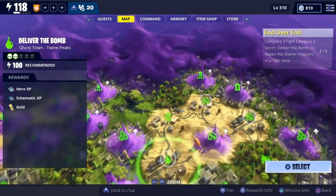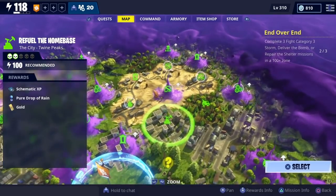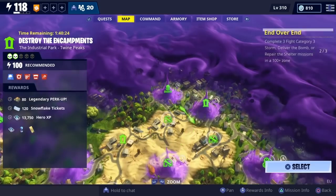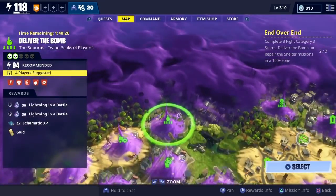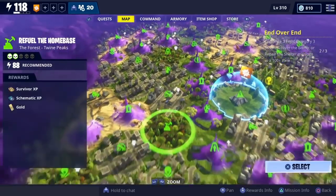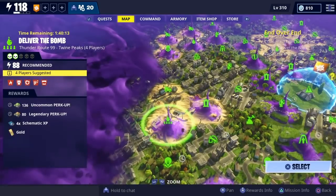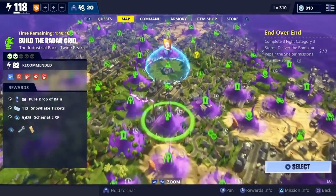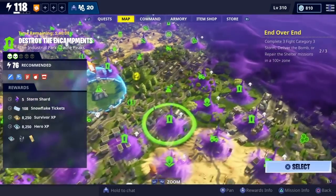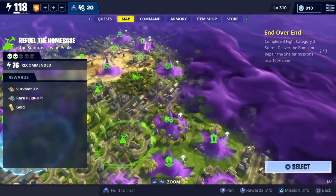120 tickets times 10 - you have 10 charges per day, so you can get 1,200 tickets per day. If you do that for five days you can get six llamas - that's 6,000 tickets, six llamas. You can do it in bulk over five days or one at a time per day, and maybe on the fifth day you can open two.